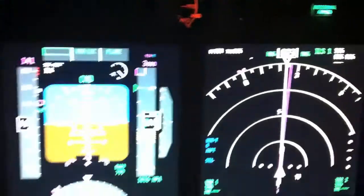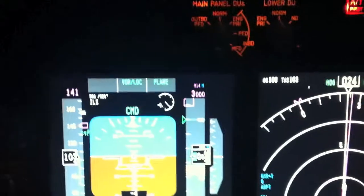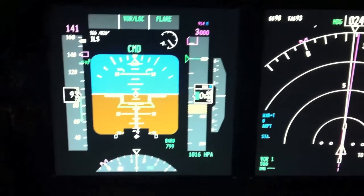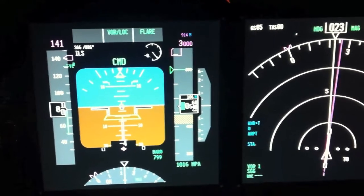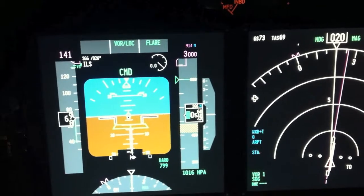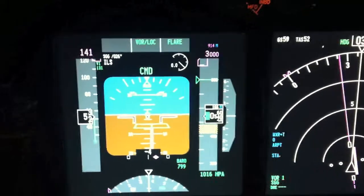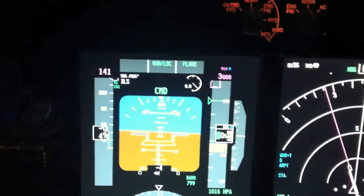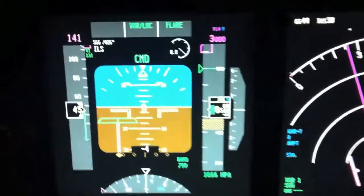Auto throttle went off — you can see it's blinking — and I should reverse to 60 knots or something like that, and then I should be able to turn off the runway. But the plane starts to turn off the runway on its own, and I'm not touching the controls.